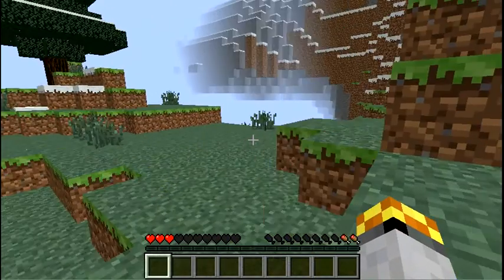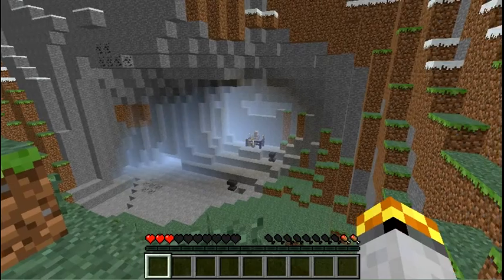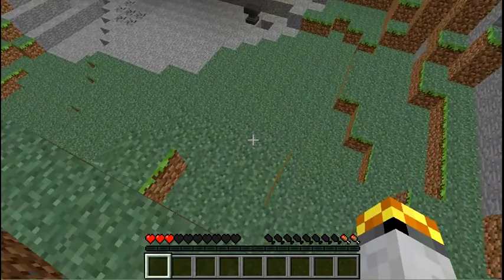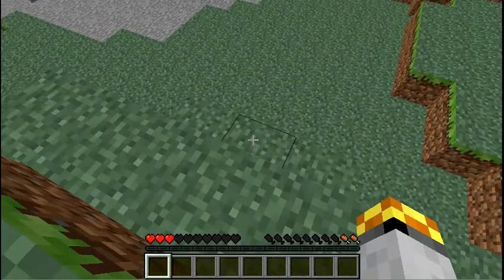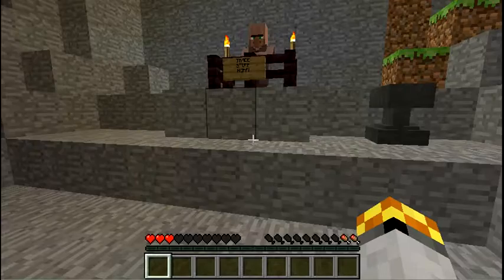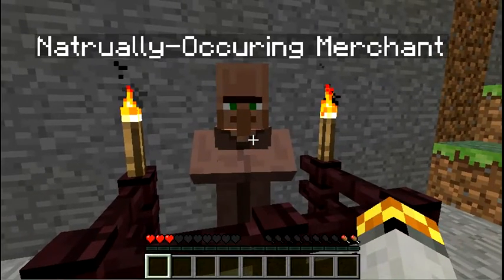I've been out here for days. No sword, no armor... what is that? I was beginning to think climbing this mountain was a waste of time. Trade stuff — a naturally occurring merchant.